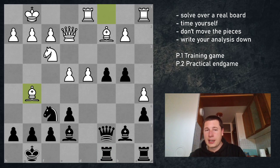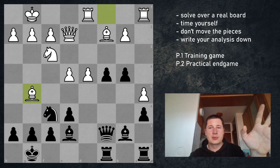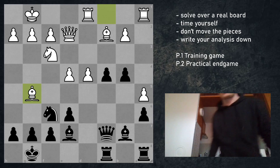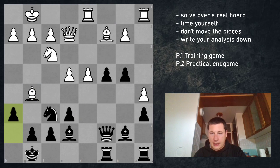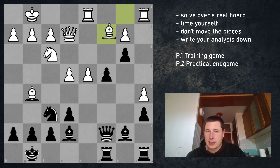My opponent played bishop g5. In hindsight h6 seems like a very good move here. So in this position black should play h6, and later on you're going to see why. Since I played rook f to c8, my opponent played bishop g5, I continued with my plan of playing b3. The bishop only has one square. Now I play c3.